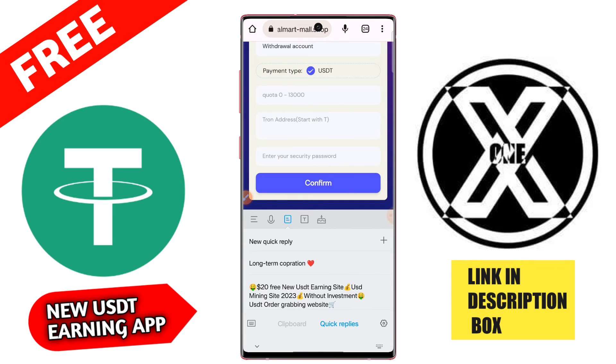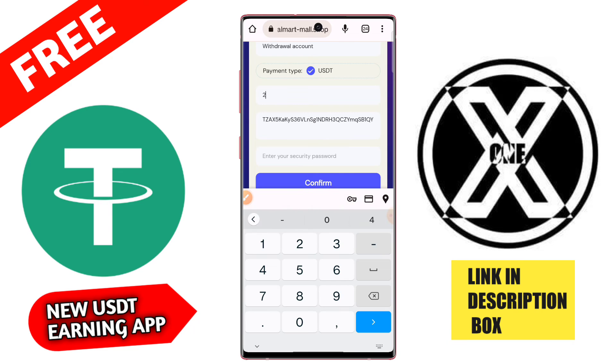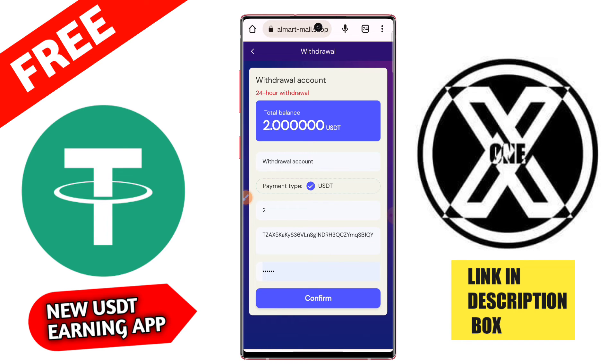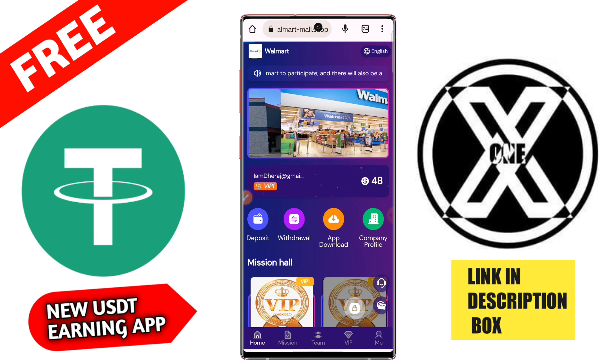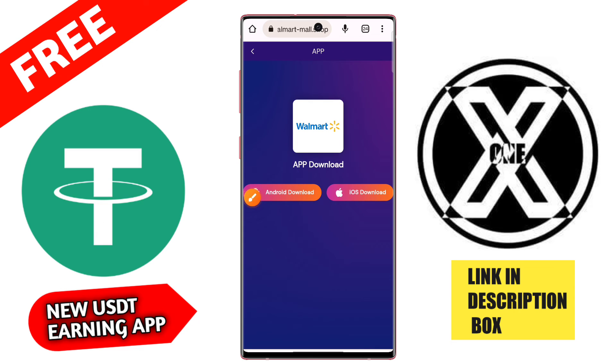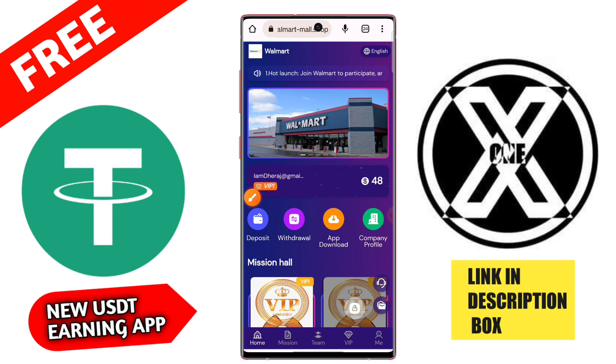Guys, then click here on the withdrawal button and tap here for TRC-20 USD address. I tap, then enter 2 USD, and then tap the withdrawal password, then click here. Withdrawal is successful from this application, and withdrawal will be processed in 1 to 3 minutes.